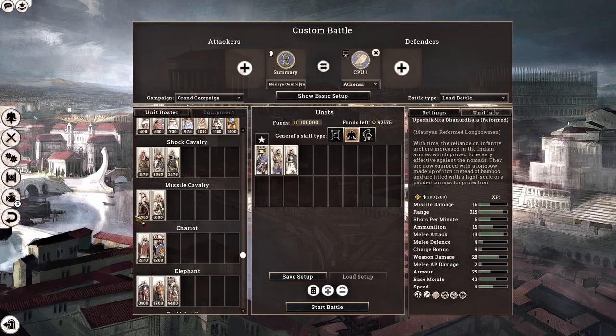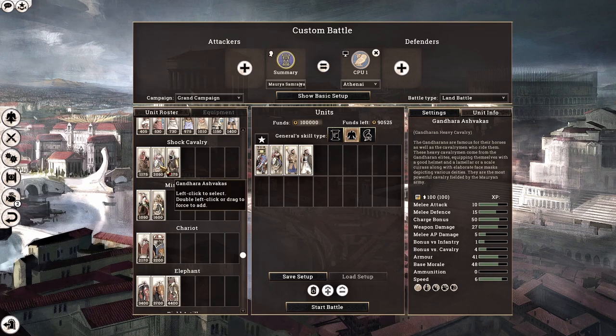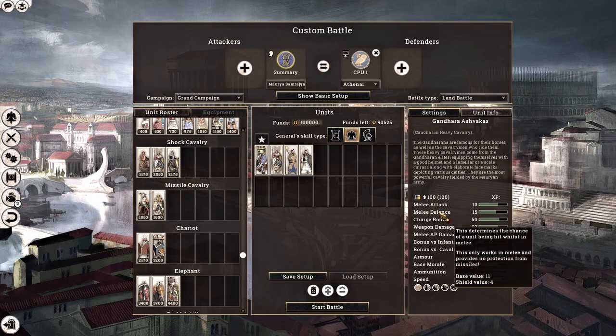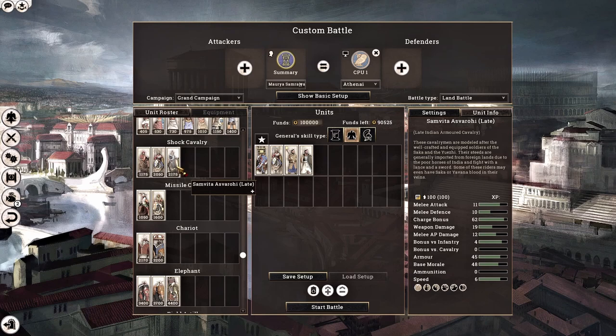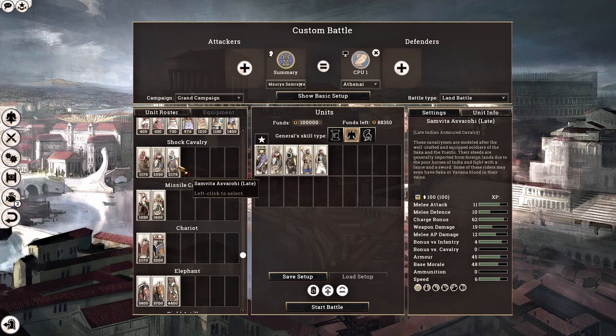Our next two sections cover cavalry, and the Mauryans don't have many options. A few units worth mentioning are the Gandharan Heavy Cavalry, which is a melee cavalry that can sustain for quite a while in a melee engagement — they have a shield value of 4. We also have Late Indian Armoured Cavalry, which are more like nomadic steppe-type lancer cavalry. To unlock these, we need to unlock the Mauryan reforms, which involves a lot of conquest in the nomadic regions. This unit is inspired by Indian interactions with nomadic tribes that invaded India later on.